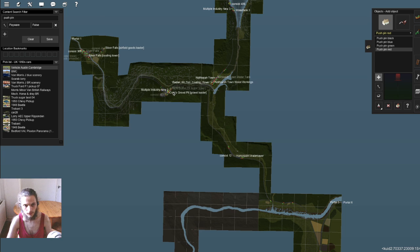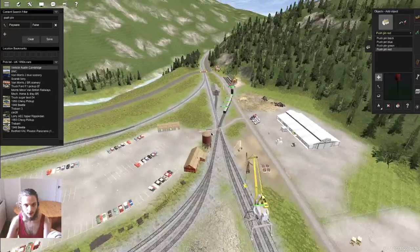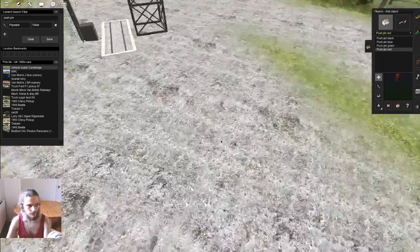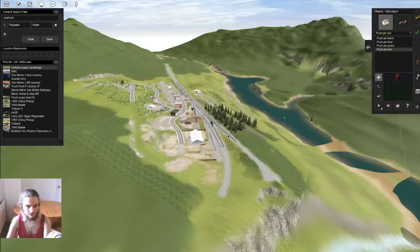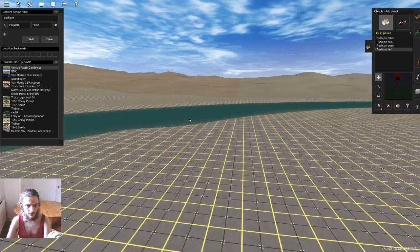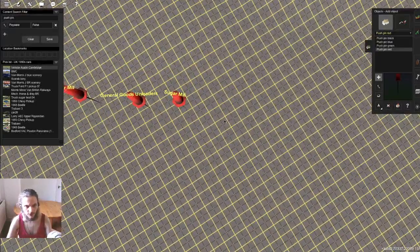Do we have coal anywhere on this map? Because I know we've got a few coaling towers, and those need to be refilled. We've got a grill down here for the coal to be dumped to refill them. So it would be nice to have a coal loading facility down by the port — coal could come in from barges or something like that. I think barges would be nicer.